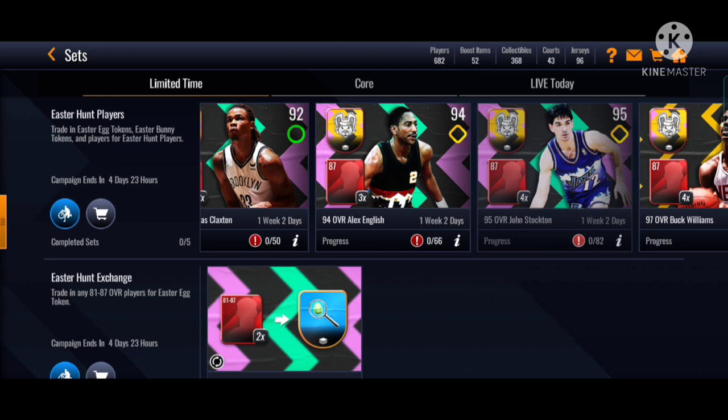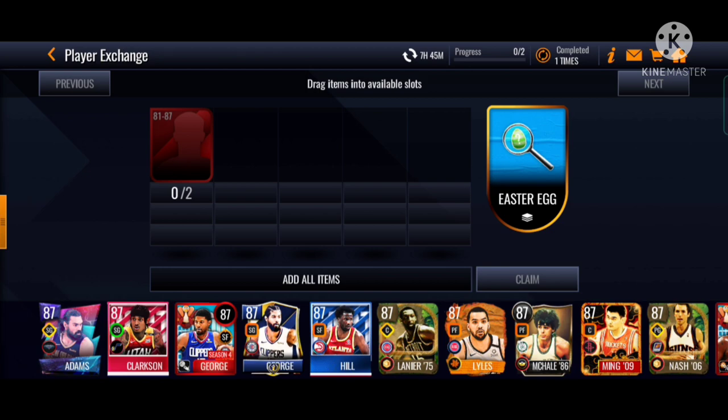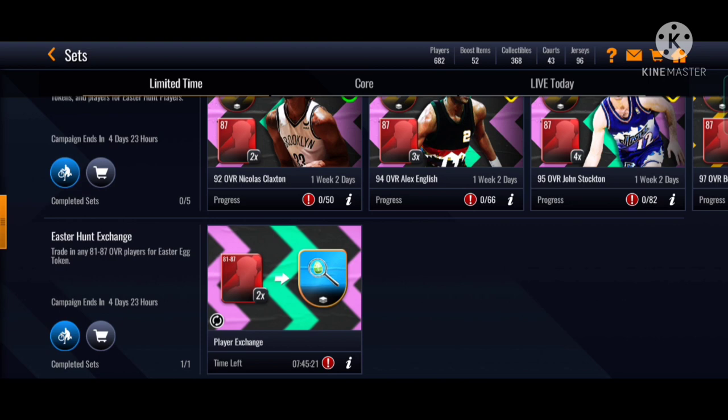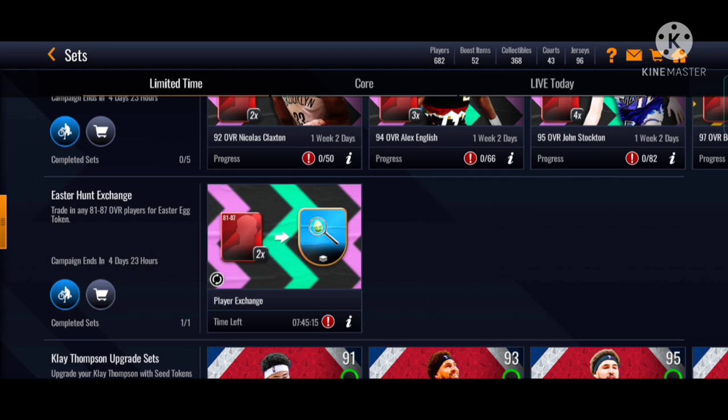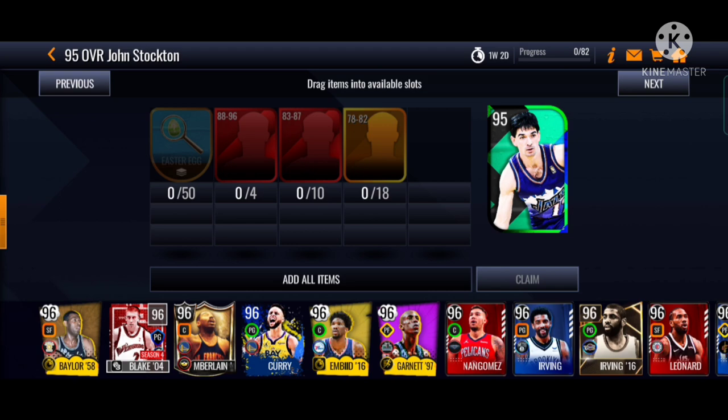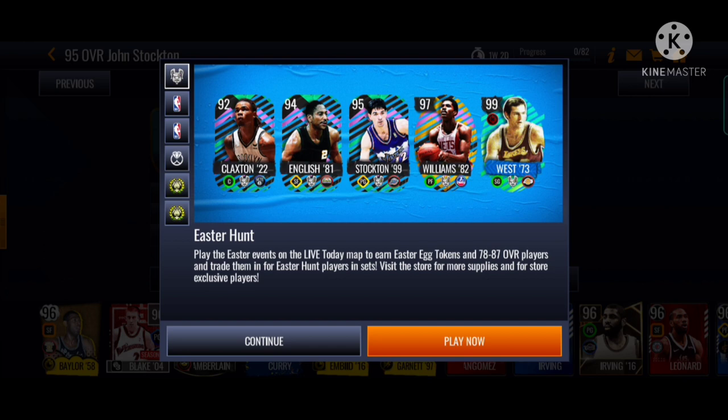Make sure you guys do this — the 81 H7 set — pretty cheap I think. You can use your previous season players too, so that's nice. That means maybe every single day you do it 2 times you can get 45 tokens. So 45 tokens — I think it's very doable. This Stockton thing — let me just see his position. He's a point guard, so I don't think I would really try much to get him.